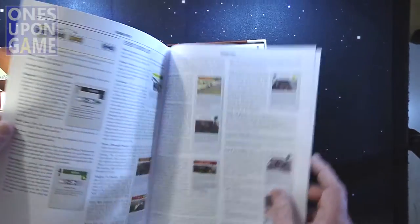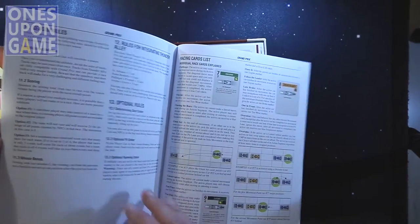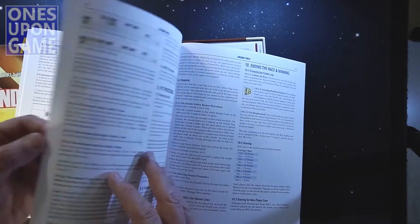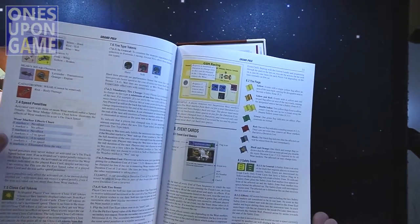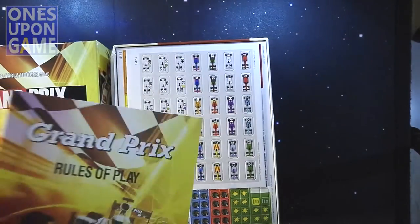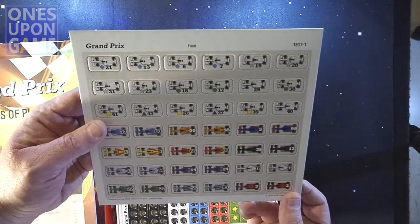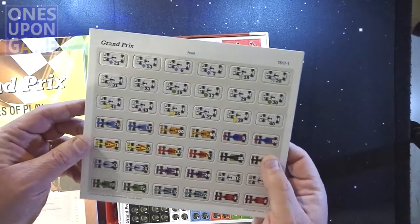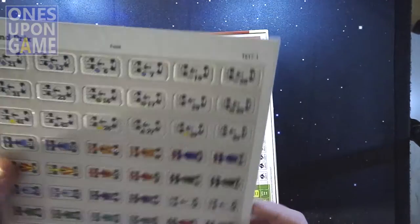Won't know until I read it completely. But again, you've got the event cards that happen between hands that can alter a team — take a team from first to last, or last to first. So we've got our race cars, which are about the same size, maybe a little whiter than the Thunder Alley cars.